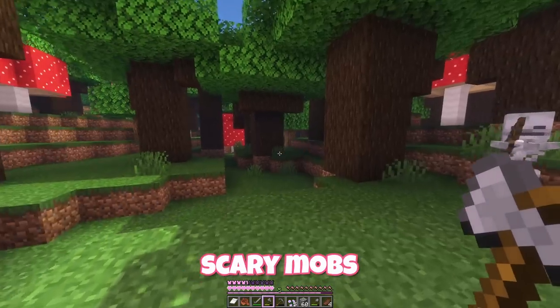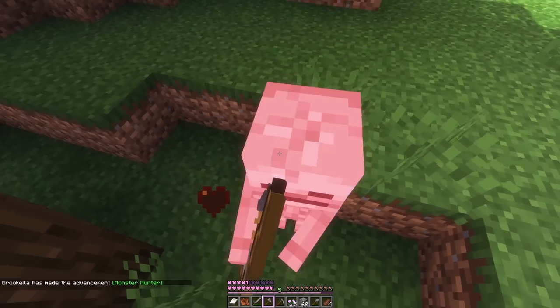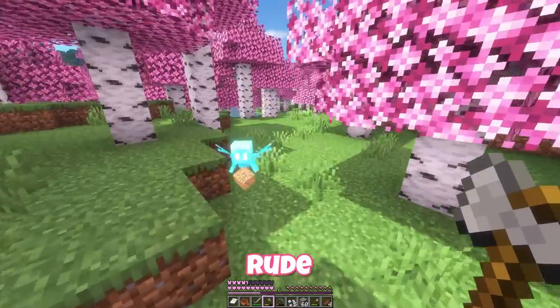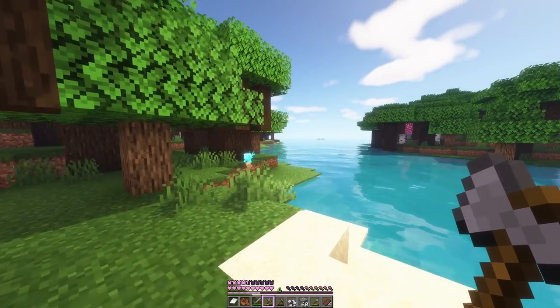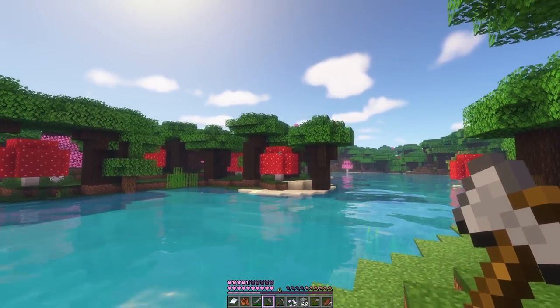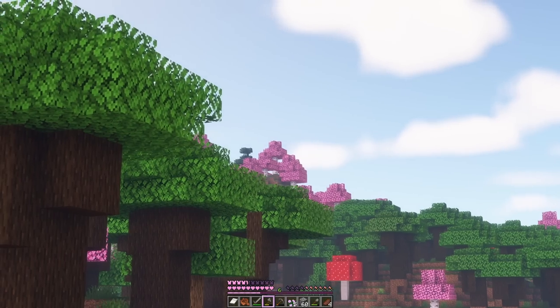Oh we found it — there is a dark oak forest. Oh, it's pretty dark. Do scary mobs still spawn here? My plan for building here is to hopefully find some mangrove wood because I think it'll go really well with the red and the mushrooms. There are scary mobs in the forest — confirmed. I did it! Wait, did he drop anything? Where's my bones? Rude.